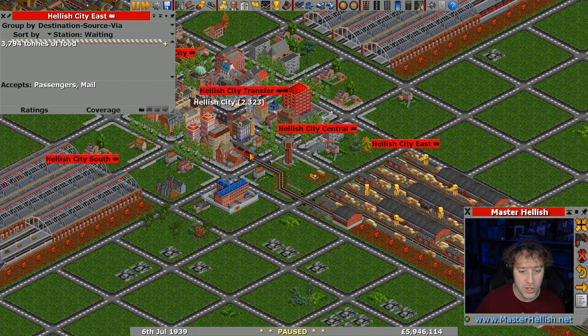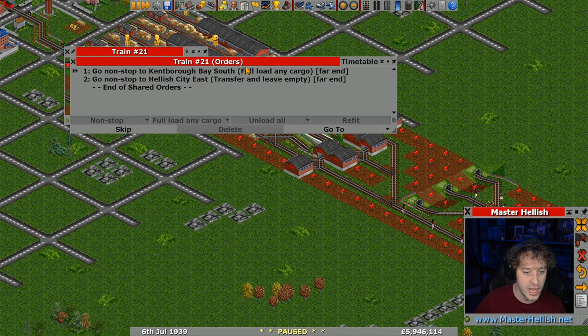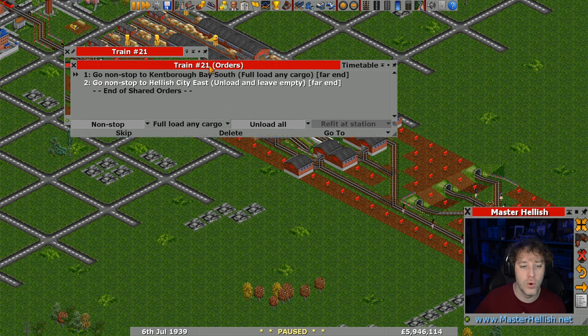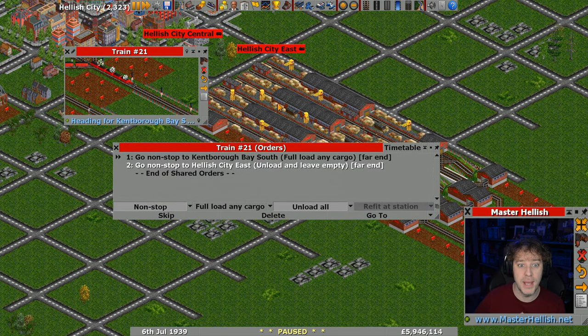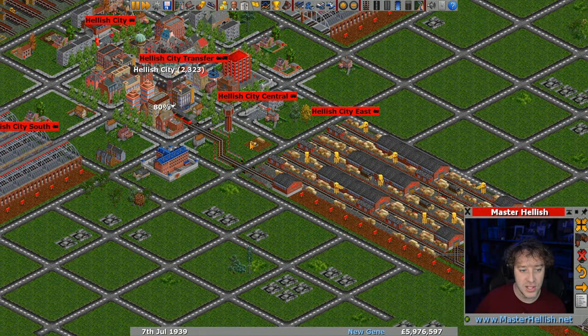These trains coming down here - we're going to look at their orders and change them. We've got 'transfer and leave empty', which basically forces the items onto the platform to be picked up by another vehicle. What we want is 'unload all and leave empty', so that will allow an unload at the station and just go. We don't want to force the transfer - we want this station to actually be able to accept food, which it will be able to soon. Thank goodness for shared orders.